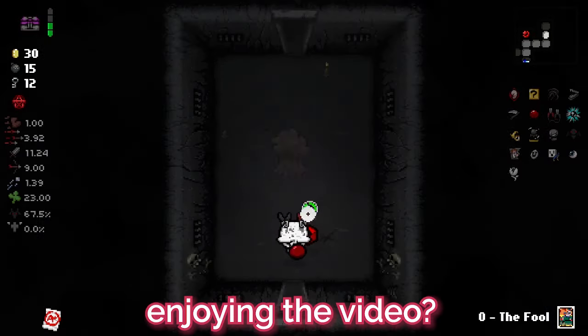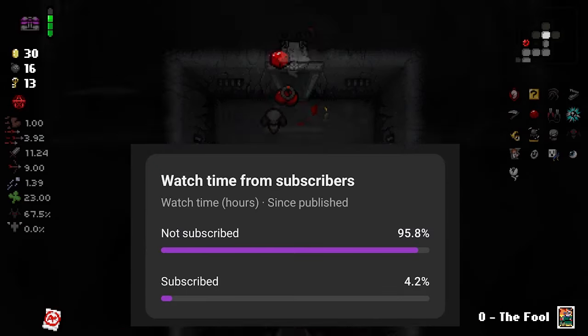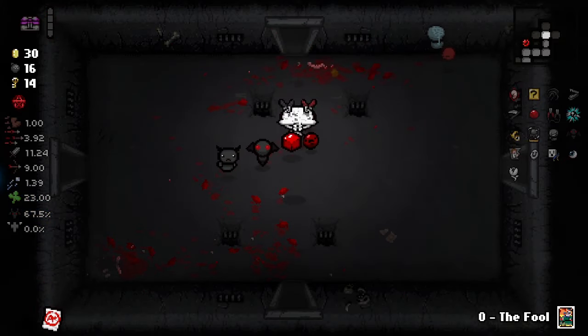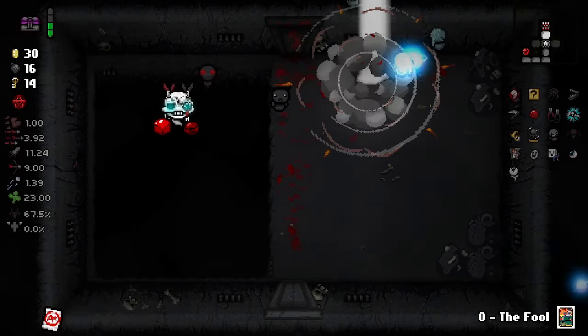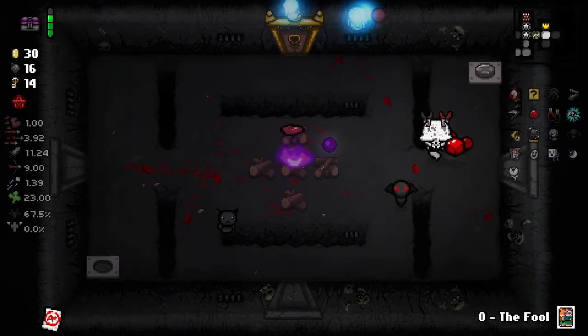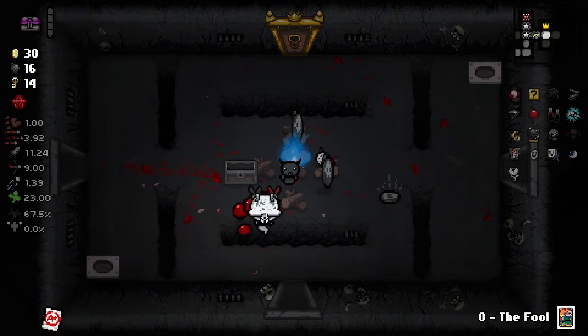Something I'm realizing is that C-section plus the Light Beams is going to make the Light Beams proc multiple times per enemy — well, except when they die instantly. But for bosses and stuff, that's gonna be really good. That Pandora's Box and the stuff that came out of it is massively carrying my run. It would not be nearly as good without it.